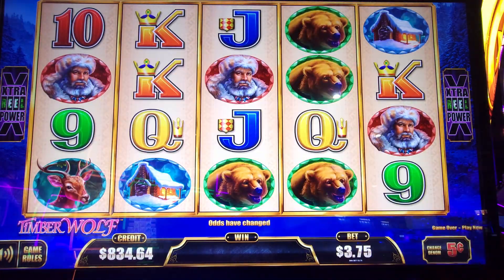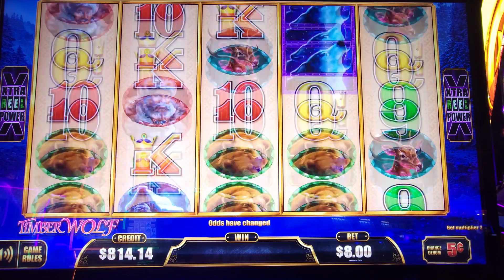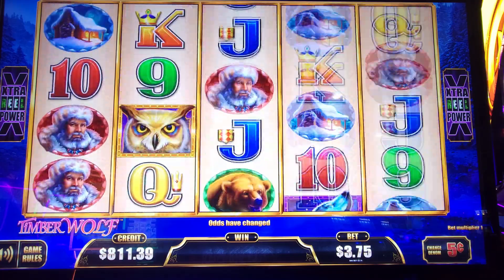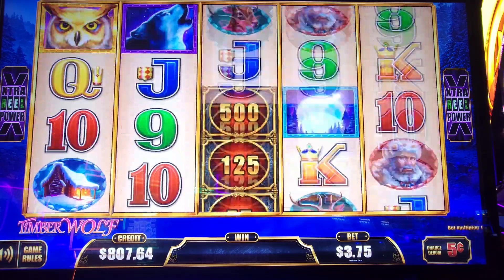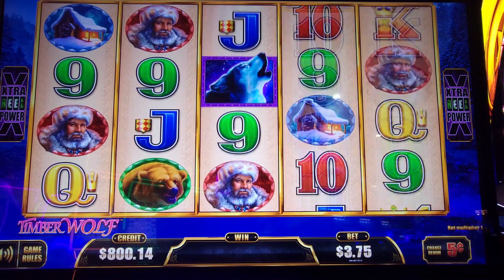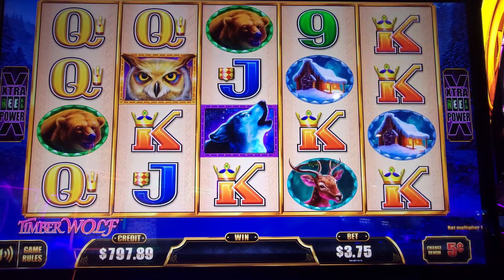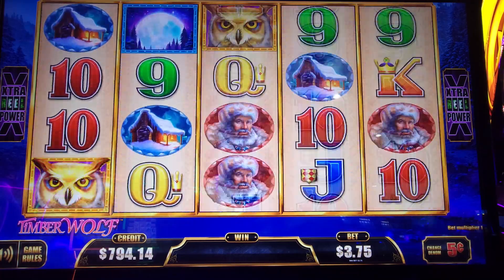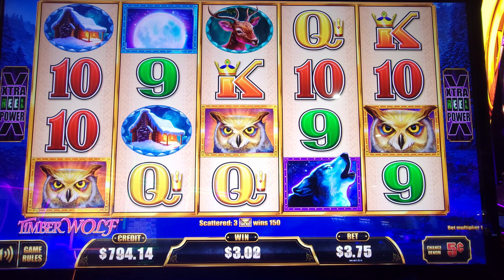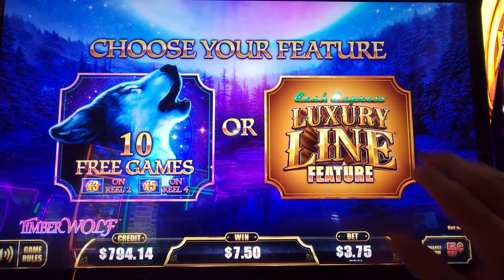Let's do a few at $5 — let's see if we can really wake it up. It's a little bit more than I wanted. I think we did wake it up a little bit. Ladies and gentlemen, we're gonna play it to $750. There we go — end of the bonus round again. We got a mini at $50 and a minor at $250, so we're gonna play luxury line again.